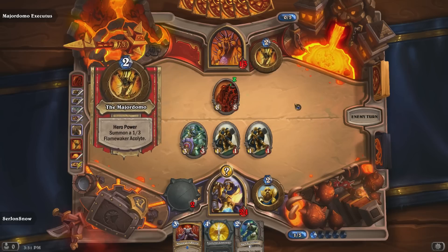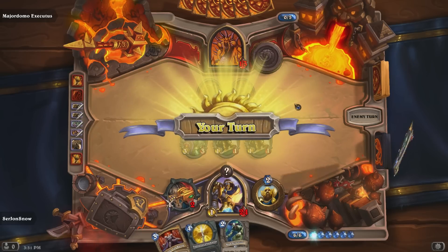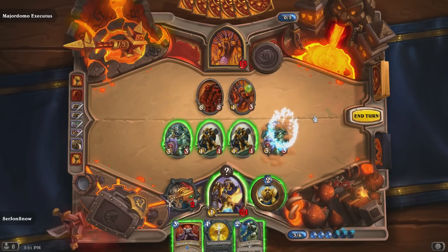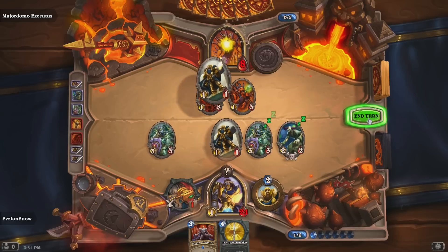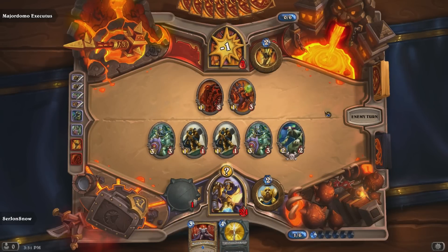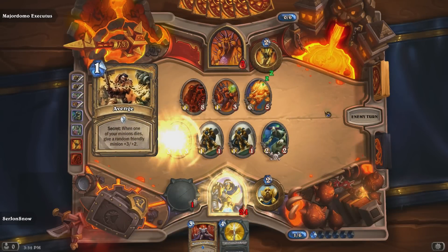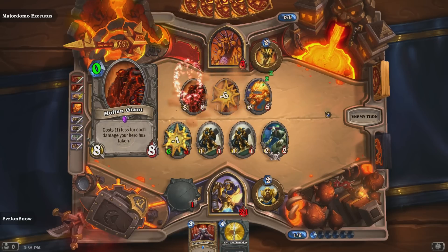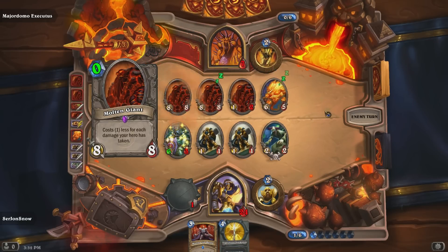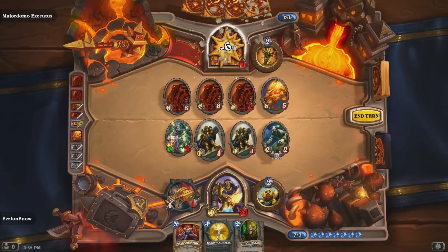Oh god. Why you do this? Can I rush him to — oh yes. Great Peacekeeper. Good Peacekeeper. Next turn I can do a Truesilver Champion. Should be able to get rid of him. Sweet, and it'll buff something. I'm worried Ragnaros is actually going to come out like right after this though. Sweet, I've got lethal right there. Okay, I'm still in good shape if Ragnaros does come out.